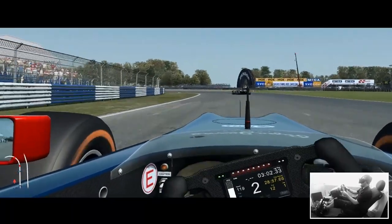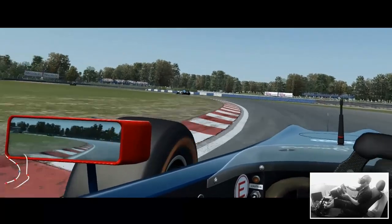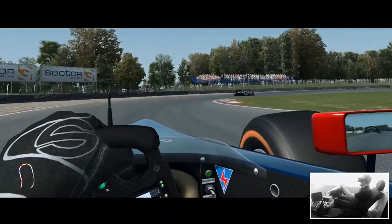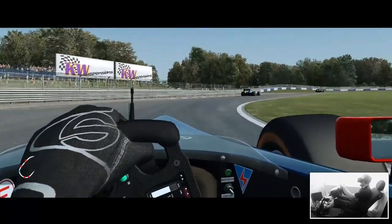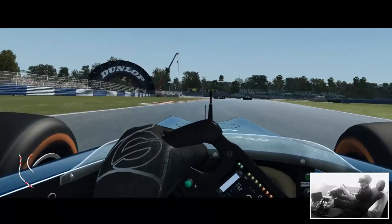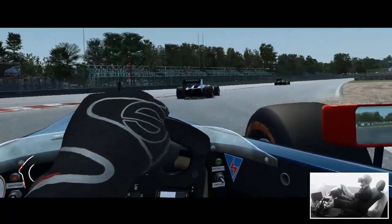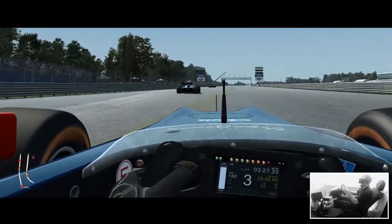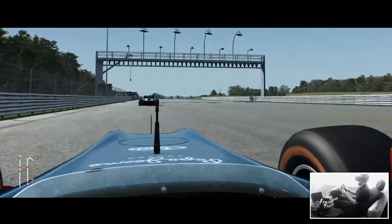Oh, a bit of wheel spin - off we go! Now as I'm saying, I'm using the work-in-progress build of the game, and as a result the AI passing - there are some other bugs that I've been told about by Sector 3. So if you see any formula cars in this video moonwalking on the track, dancing, or doing upside-down flips, it's because it's the beta version of the game.